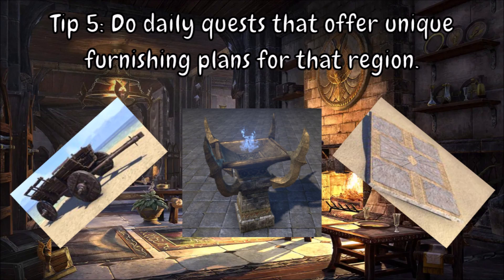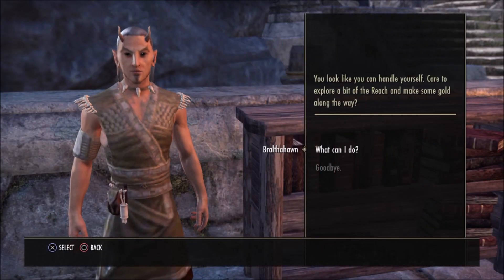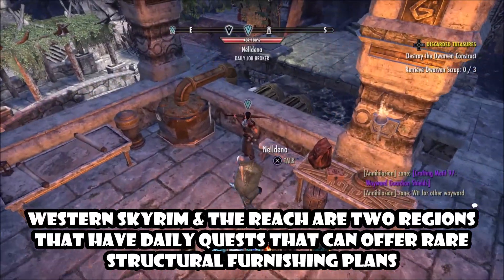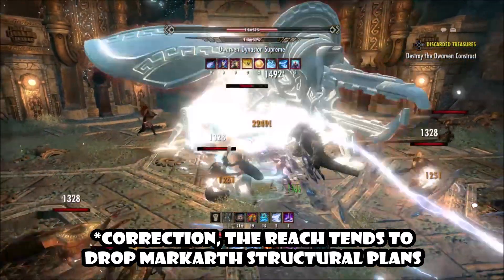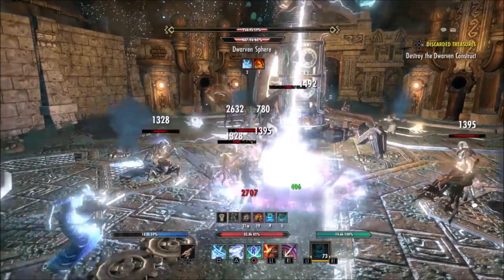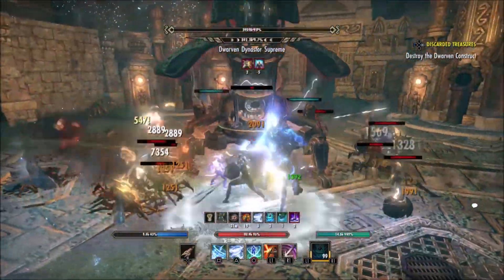Doing daily quests that drop unique specific plans for a particular region is another great method. There are several regions across Tamriel that offer daily quests with a small chance to drop plans in the reward coffers. Western Skyrim tends to drop Solitude structural plans, whereas The Reach tends to drop Dwarven structural plans. The daily quests are usually a mixture of world bosses, harrow storms, and delves where you have to collect things.